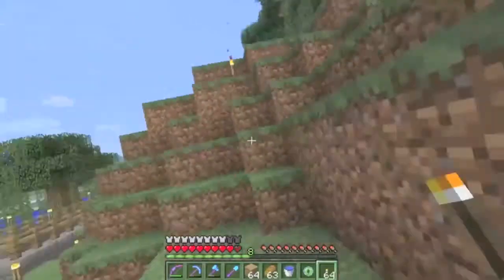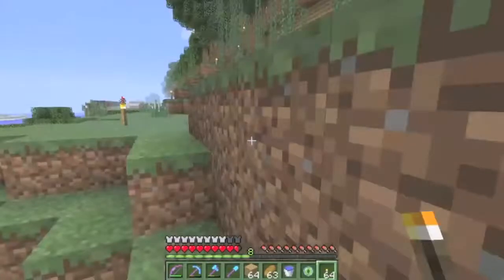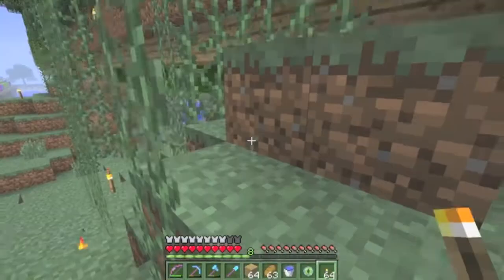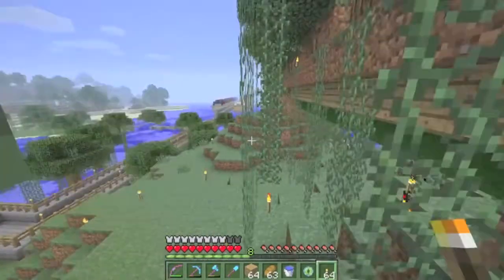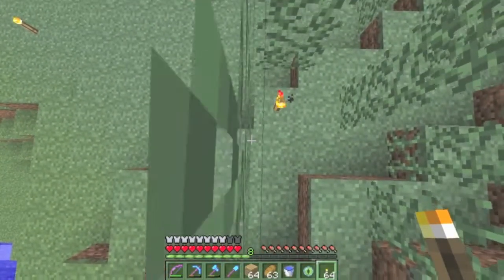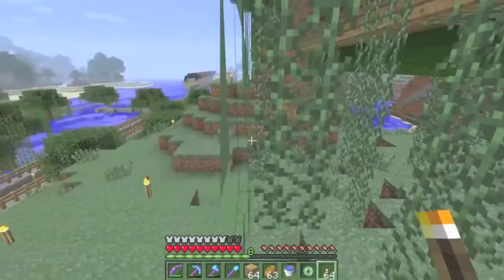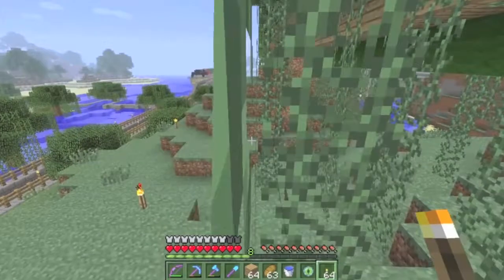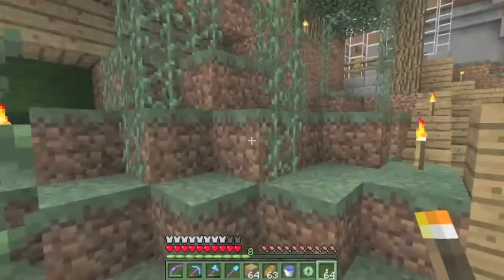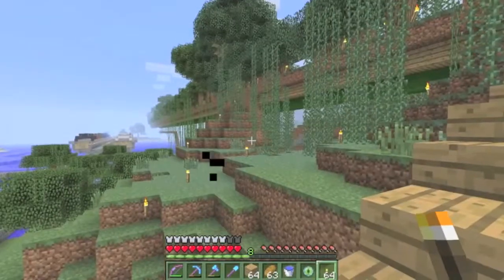It goes all the way down to the floor and you can climb vines now. You can also sneak on vines that aren't on the ground - this is what I find very cool. You can sneak and then float. I'm interested to see how this works in parkour - you have to kind of stay floating on it, holding shift to reach the end before falling. You can't really have lava because it'll just burn the whole thing.